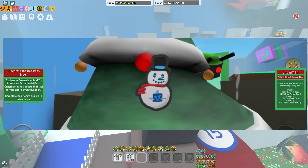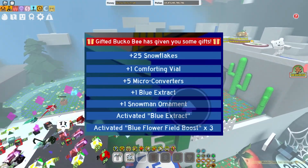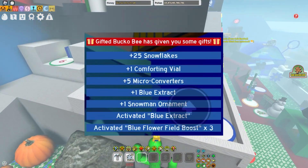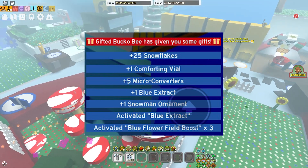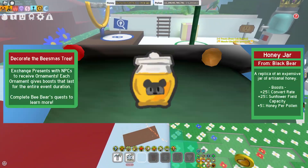Next, we have the Bucko Bee. The Bucko Bee grants Convert Rate, Blue Flower Field Capacity, Pine Tree and Blue Field Capacity as well. And then the presents give you 25 Snowflakes, 1 Comforting Vial, 5 Micro Converters, 1 Blue Extract, 1 Snowman Ornament, a Blue Extract Activated, and a Blue Flower Field Boost.